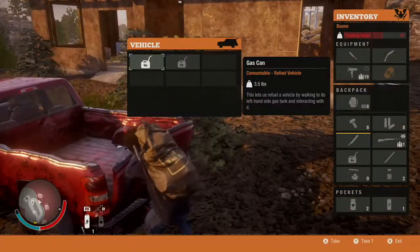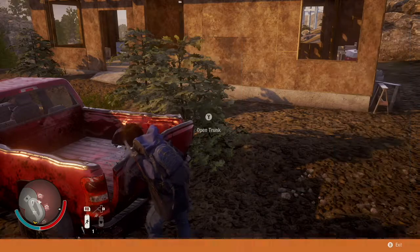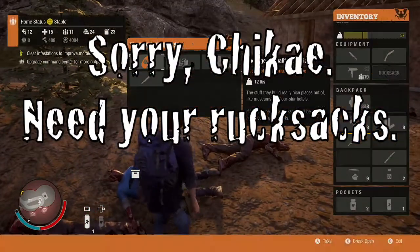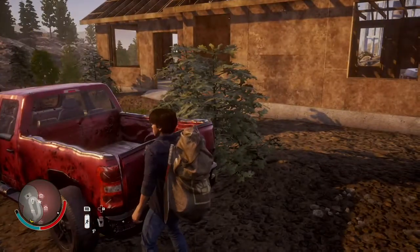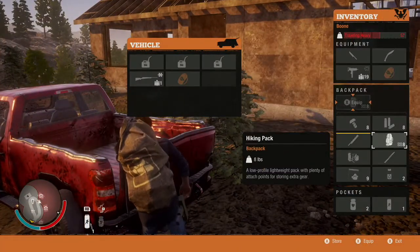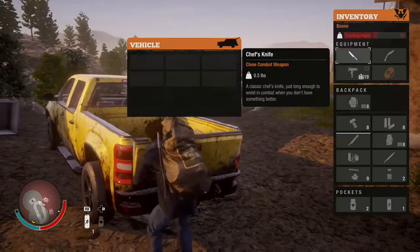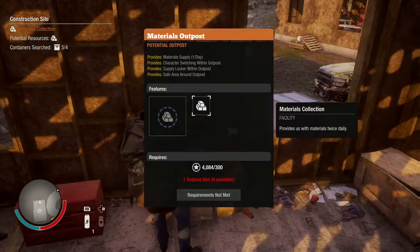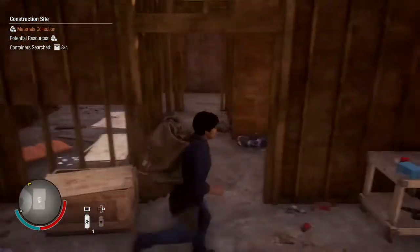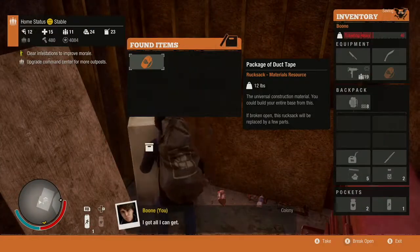Now we get into the big stuff. Literally — rucksacks. State of Decay just loved its damn rucksacks, but they made no sense. When you search a house, you might come across rucksacks with supplies you can take back to your base to replenish food, materials, ammo, meds, or fuel. But a rucksack took up one specific slot in your inventory, and a character was only ever able to hold one regardless of carrying capacity. State of Decay 2 actually makes less sense now — they have base mods that weigh more than rucksacks but fit in a single inventory slot. A bag of food equates to a giant bag on my back, but a stationary bike just fits in my pocket.